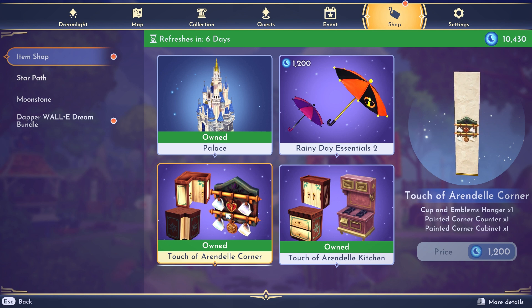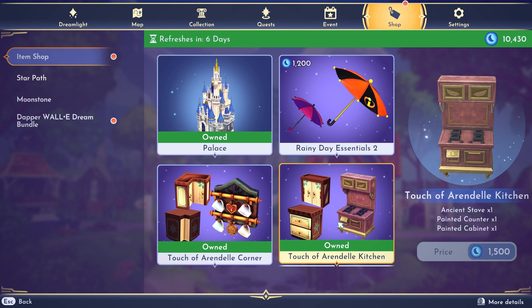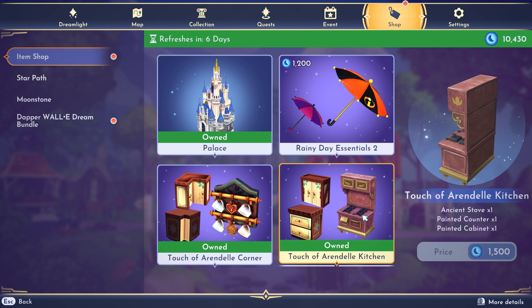I do already have this and I'm going to have to look at it and see if it looks different, but it looks different to me now. Still really cute — I really like this whole set. This corner set is 1,200 Moonstones. And then the Touch of Arendelle kitchen set that has the stove and the counter and the cabinet is 1,500 Moonstones.